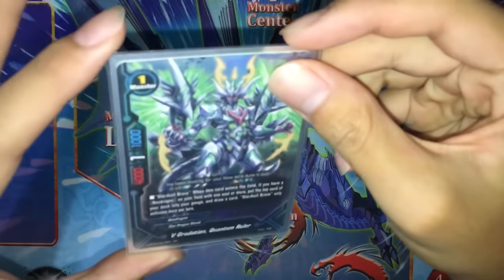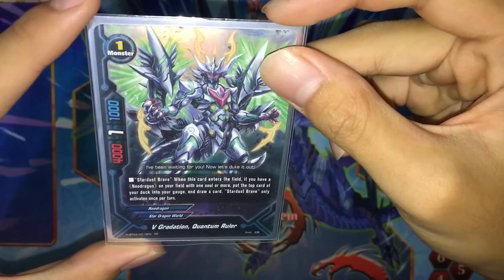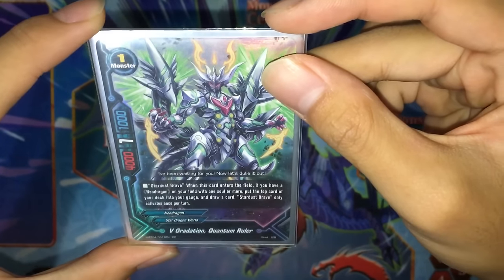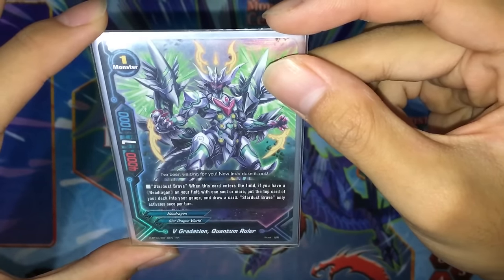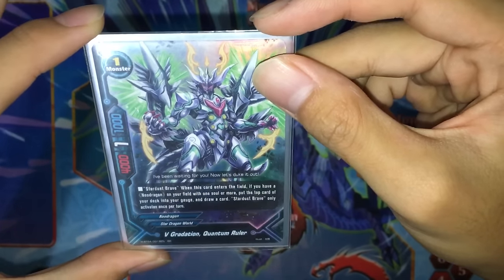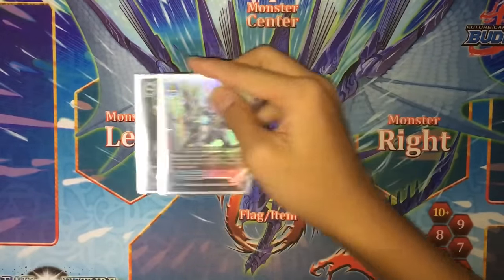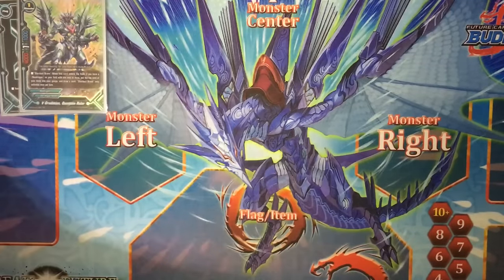So this is our buddy monster: V Graduation Quantum Ruler, a size 1 Neo Dragon. Star Brave — when this card enters the field, if you have a Neo Dragon in your field with one soul or more, put the top card of your deck into your gauge and draw a card. It's a really good utility card to increase your gauge and cycle through your deck.